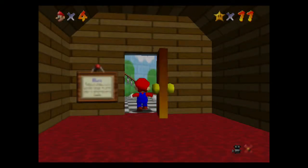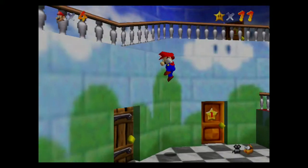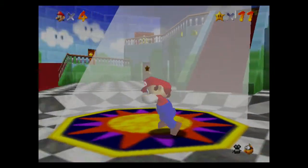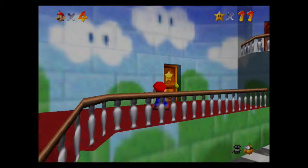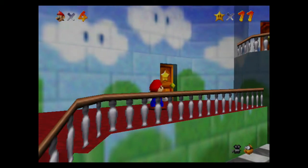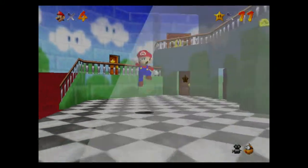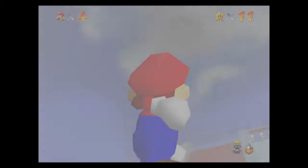Sweet, that's Whomp's Fortress done. See, how many do we have in Bob-omb Battlefield? We've got the 100 Coin Mission left. Yeah, that's actually perfect. What we're going to do is get the Wing Cap and get the Wing Cap Star, and then we're going to finish up Bob-omb Battlefield.